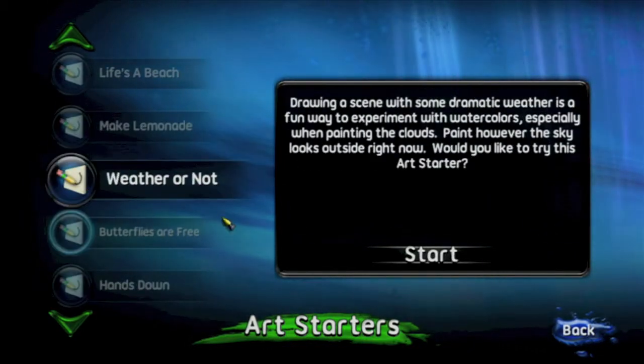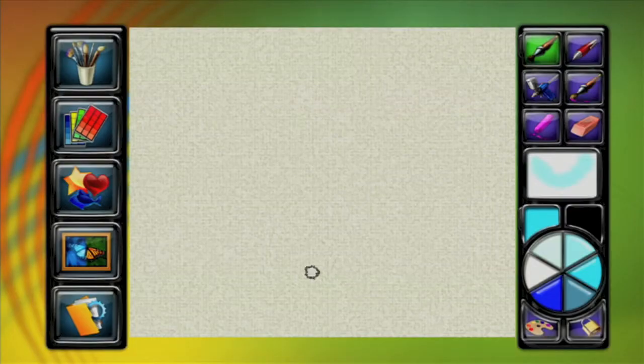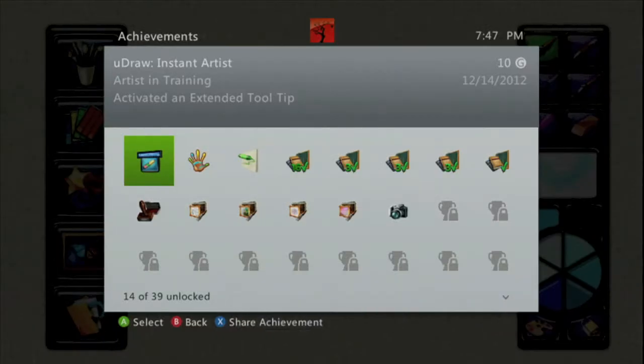It's right over here — click on it and then hit Start. You just want to scribble something and you should get an achievement for a 10 gamerscore, and that's all there is to it.